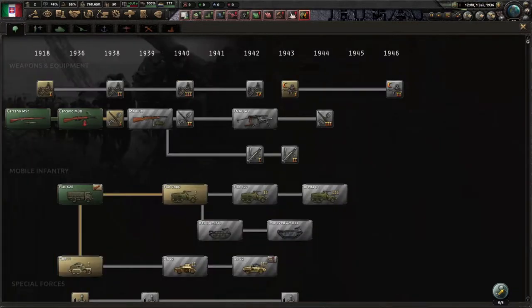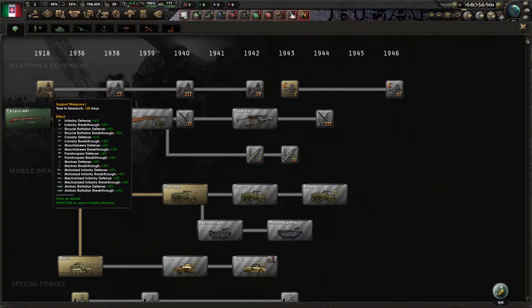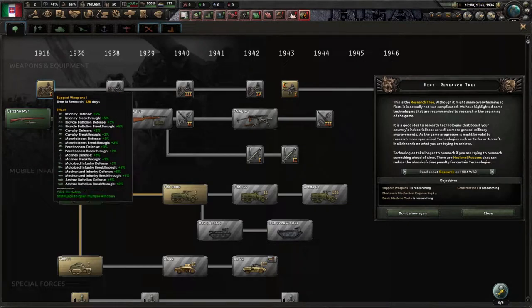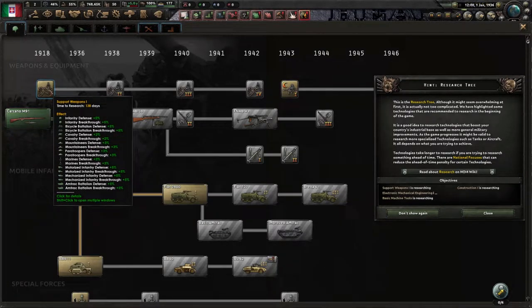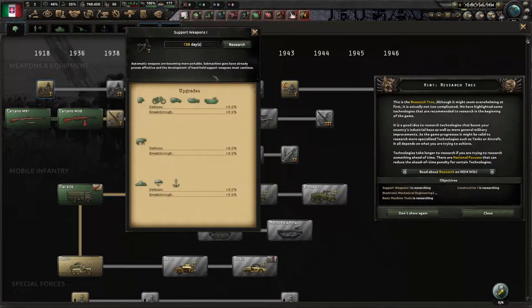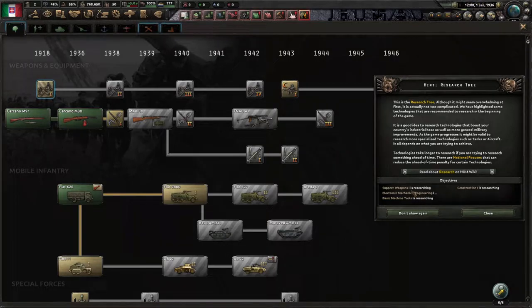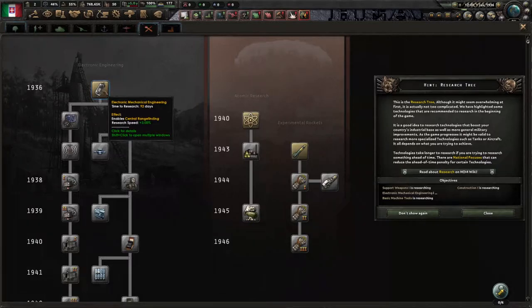The game does kind of plot out for the tutorial what you should first take. I often take what the tutorial told me, which — if we go back into the science screen — the first one is support weapons, which is a general infantry and motorized infantry tech. Defense and breakthrough are stats for different troops. Defense is how much you can avoid attacks while in the defensive, and breakthrough is the opposite — like pushing forward. When you're attacking you want high breakthrough, which is tanks and whatnot. When you're defending, you want solid entrenchment, which is more an infantry-type situation.